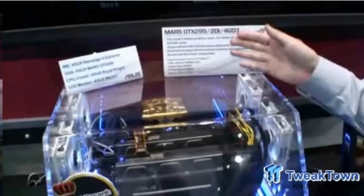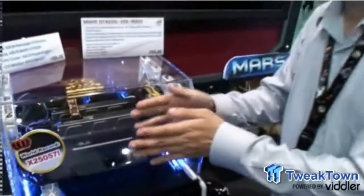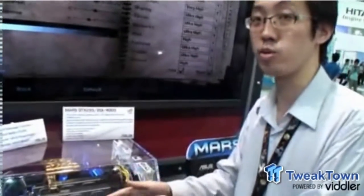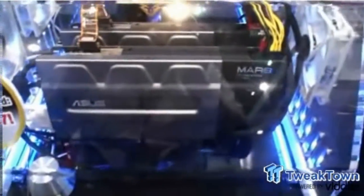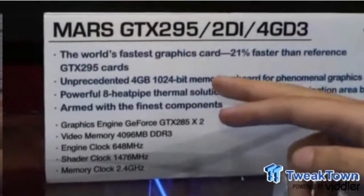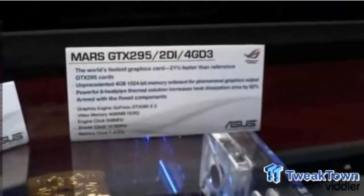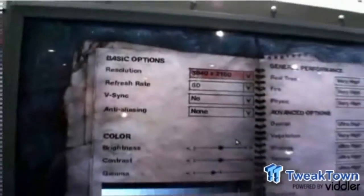This is our Mars GTX 295. It is composed of 2 GTX 285 instead of 2 GTX 260. And because our clock is higher, our memory size is larger, and our memory bandwidth is 1 gigabit, that makes this super high resolution for your game with all effects on.